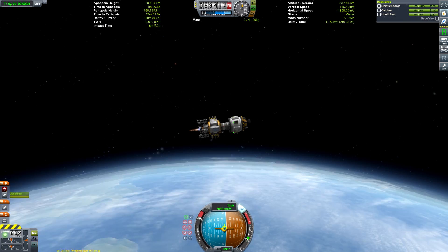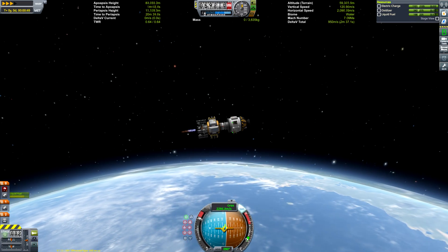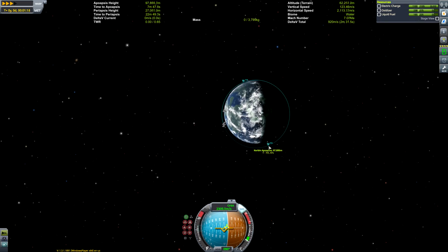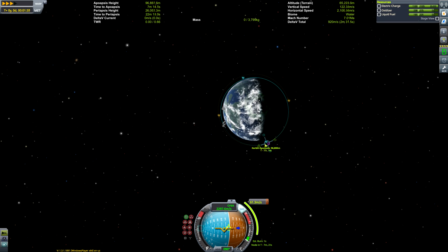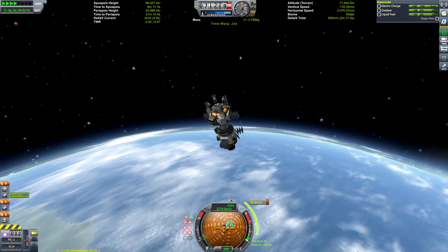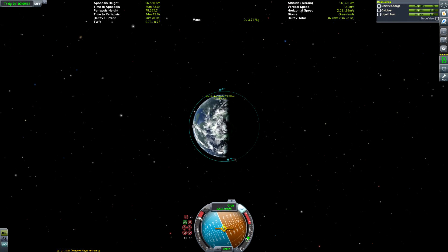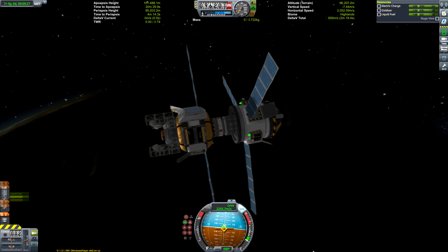Two tonnes sounds like a lot at first, but the nuclear engine weighs three tonnes, so we're talking very small parts. The Mark II cockpit — the SR-71 style one — weighs almost exactly two tonnes, just slightly over actually, to give you some reference of how much mass we can utilise. I'm just going to talk and let the footage do the explaining, since we're getting into orbit at this point. You can see the upper stage here; we have a little tug that pushes each component into place, and then we launch the next rocket.